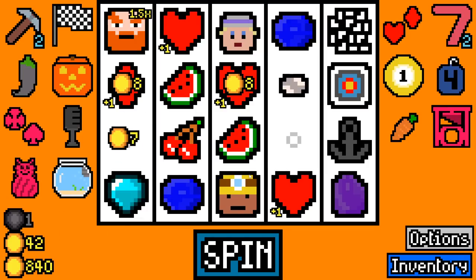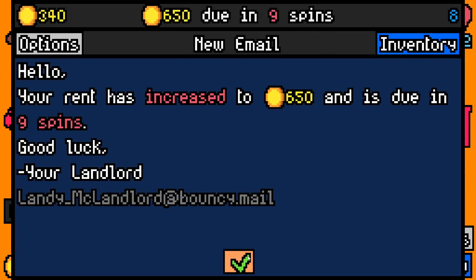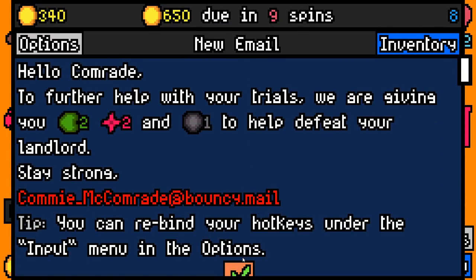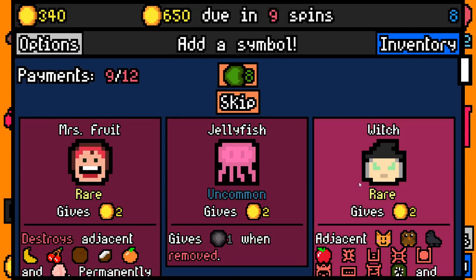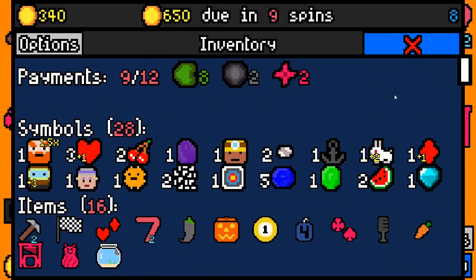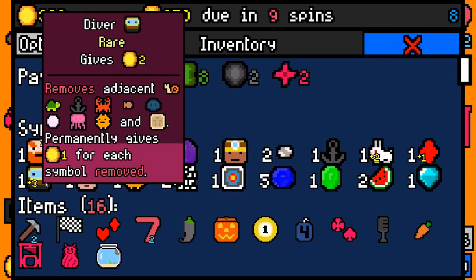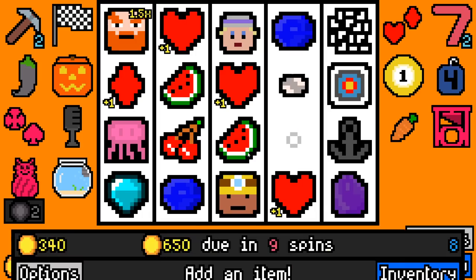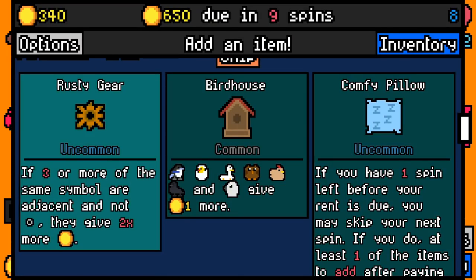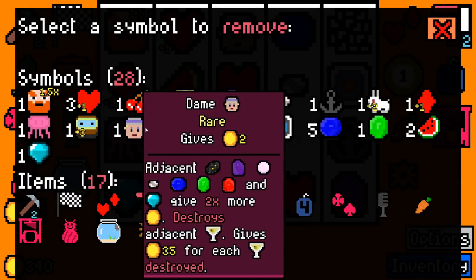That's our second chemical seven - it could have been our fourth I think, but I had to take other symbols. A removal capsule nice - we can get rid of a cherry. Let's pay 575, 340 spare, 650 is due in nine. Miss fruit would eat the cherries to be fair, but that's all she would do. Jellyfish would get picked up by a diver and give us a removal token, so we'll add a jellyfish instead. We'll also add rusty gear even though it would have been better in the long run.